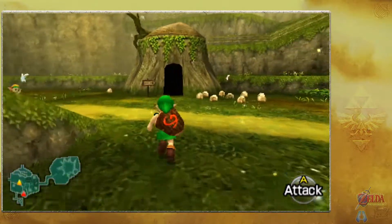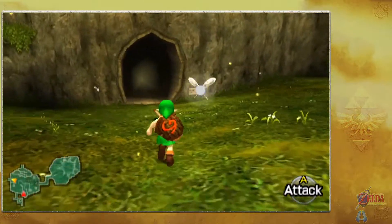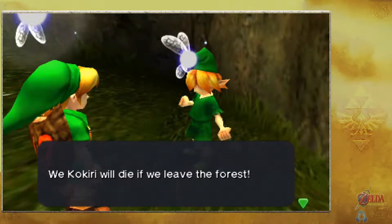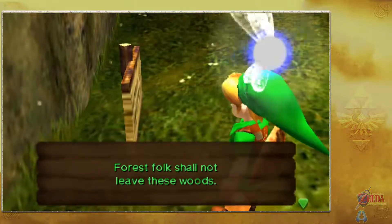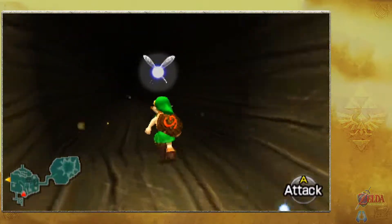Our task for today is actually going to Hyrule Castle. In order to do that, we need to go through here. If we talk to this Kokiri, they say Mido will die if we leave the forest and that forest folk shall not leave these woods. Well, it's a little late on that — we're going to the castle.